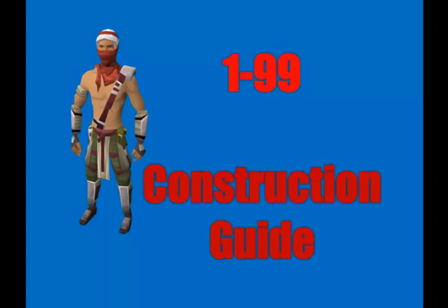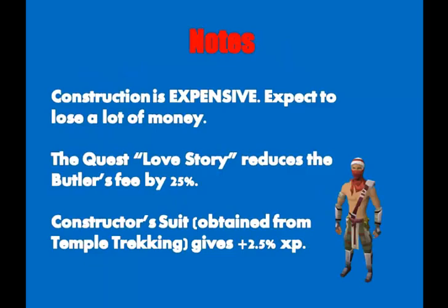With that in mind, let's move into showing you exactly how you want to level it up. Construction is extremely expensive and a huge money sink. Also, the quest Love Story reduces the butler's fee by 25%, which can be extremely useful to save you a bit of money on the way to 99, as you will have to pay the butler hundreds and hundreds of times.